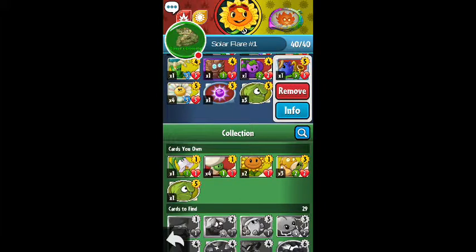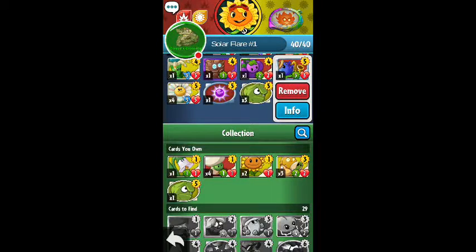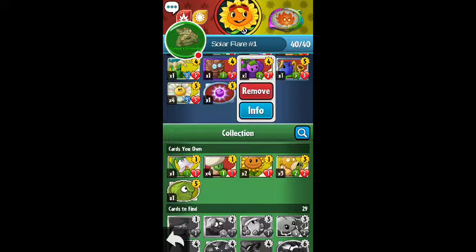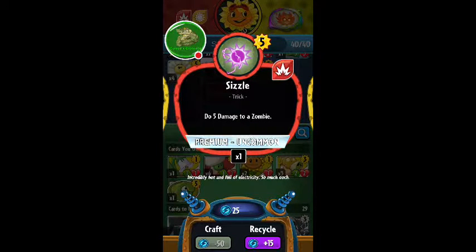Let's go down to this dude here — this one's pretty cool. Blue, three attack, three health, cross side. When they do damage, which is pretty handy. I have got a lot of cards by the way, so I've got to showcase a few of them. Two attack, two health, costs four sun. On play, one damage to each zombie, which is pretty handy. One damage can help out quite a bit in tight situations.